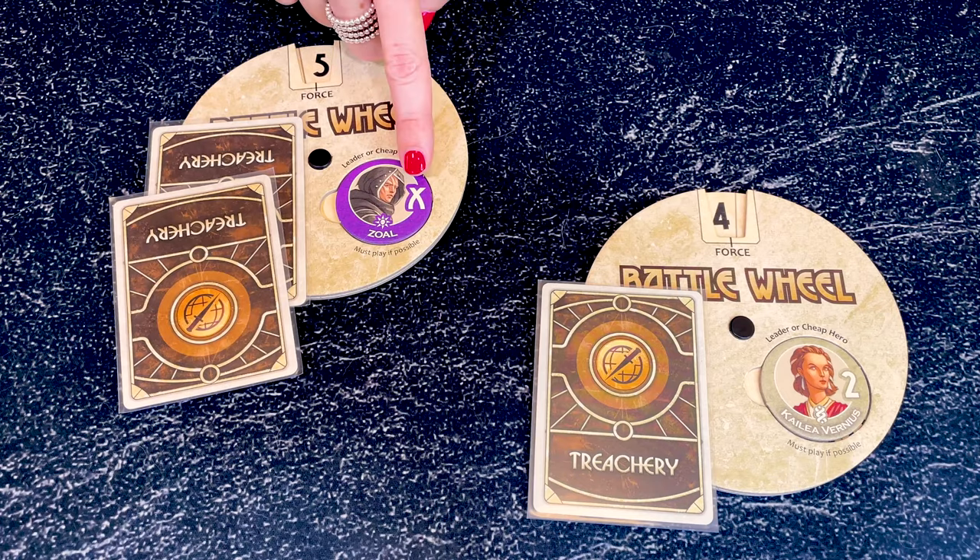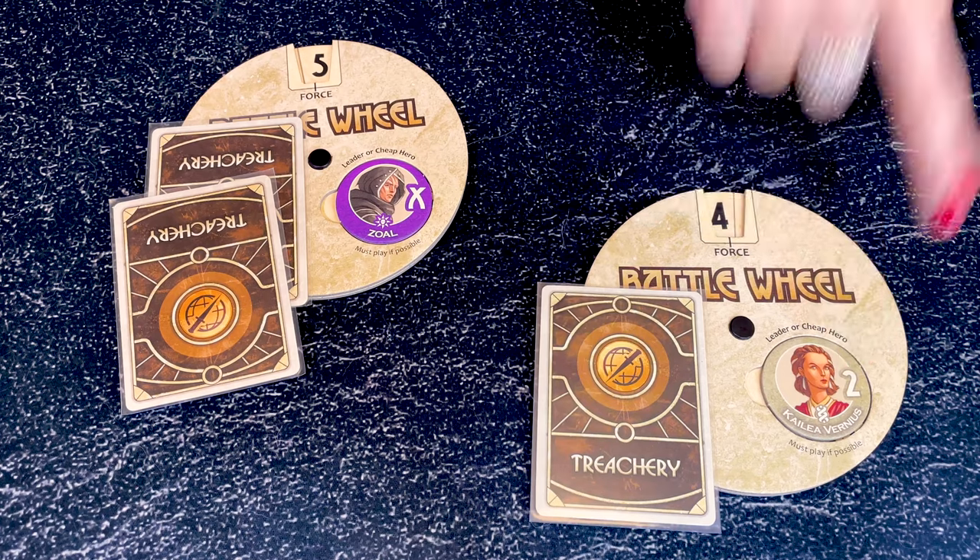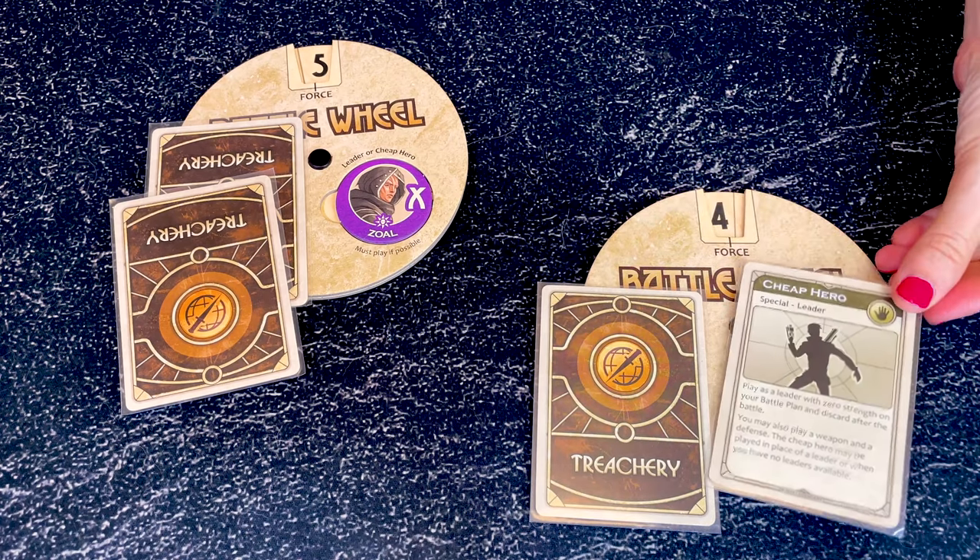The Tleilaxu have a leader with no fixed value. Zol matches the value of the opponent's leader, or 0 against a cheap hero.